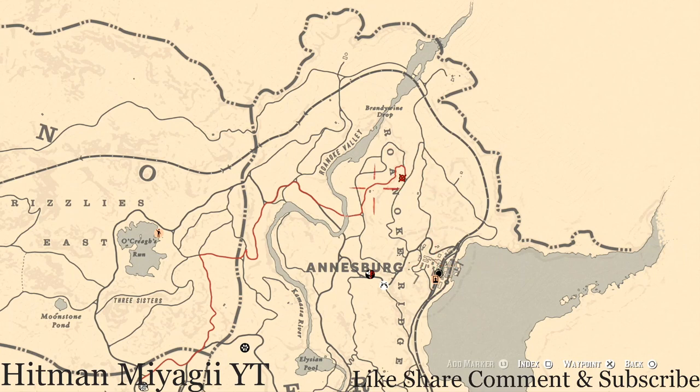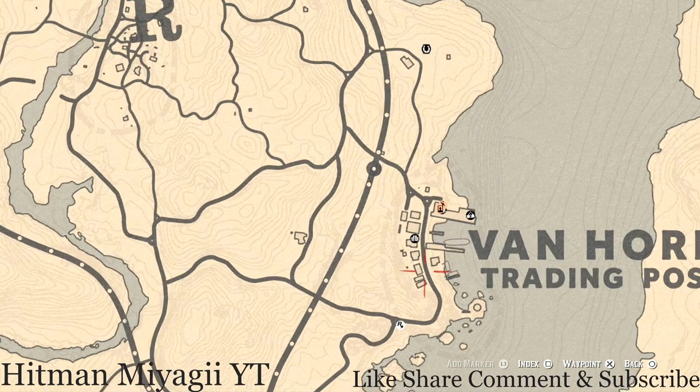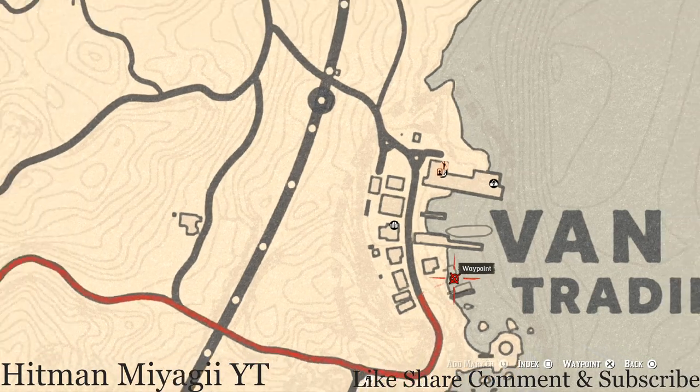The Caribbean Rum antique alcohol bottle is down in Van Horn — everything is on this side of the map today. It's right here on this boat. Come to this location, go on the boat, and go to the second level — that's where you'll get the Caribbean Rum antique alcohol bottle. Also, on the back part of this boat, you guys will get a Four Pinnacles tarot card if you want to grab that as well.